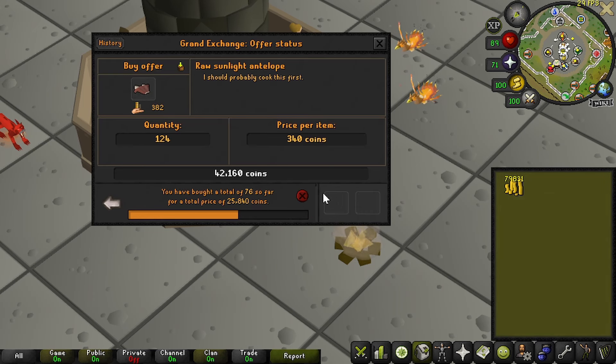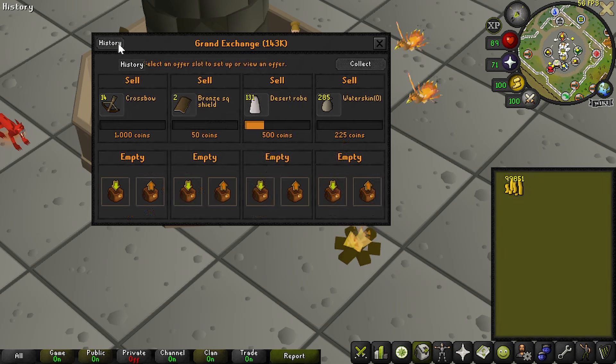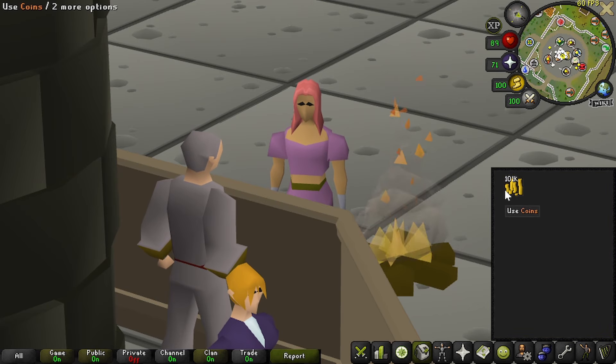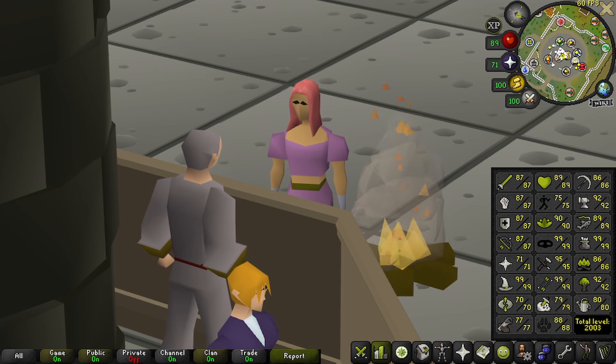We could come back to the antelopes but while waiting we also did a few guams — those stopped buying for that cheap of a price. It feels good though — we have 100k and haven't been at this very long at all, literally only 45 minutes. At this point with 100k to your name you could get a budget PK setup, or supplies for mole, Scurrius, or even slayer — slayer tasks drop some herbs. But me, I love skilling.